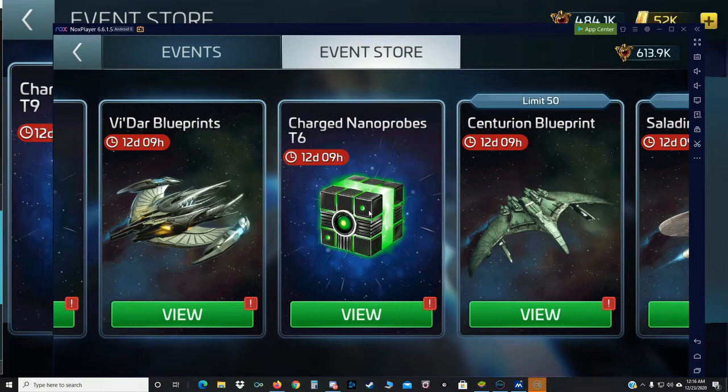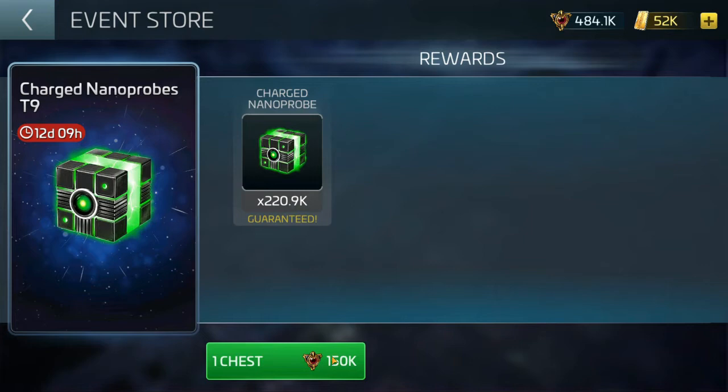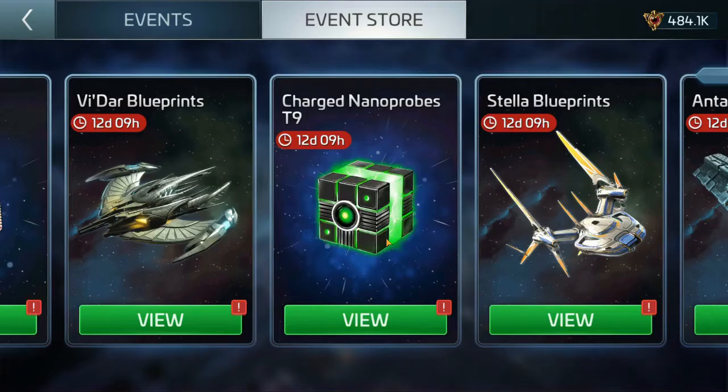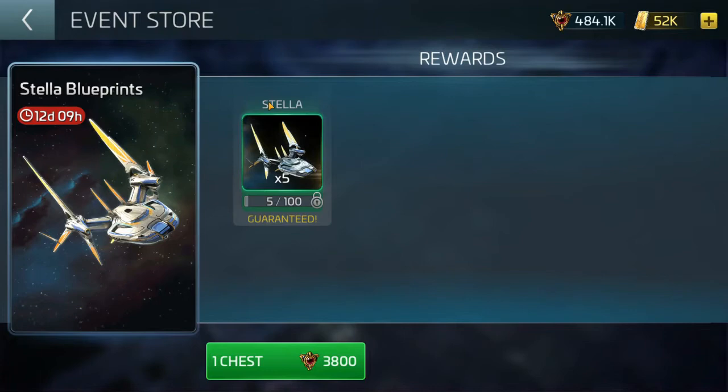Here's why: from my other account — same pack, charged nanoprobes to get to tier 6 — it's 71.5k for 151 credits. But on the other account: 220.9k for 150,000 credits. What kind of games are we playing here? Don't spend your Terran credits on these — it's rigged, it's based off ship tier.